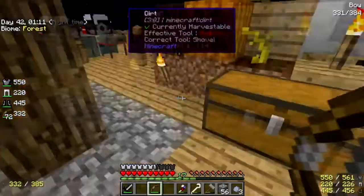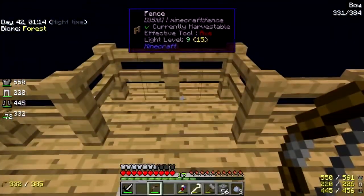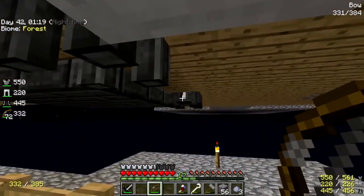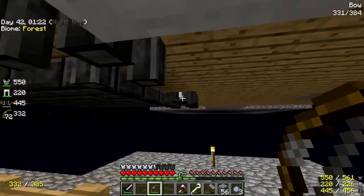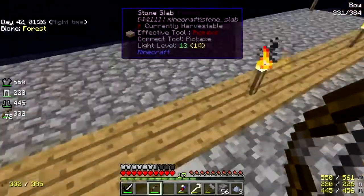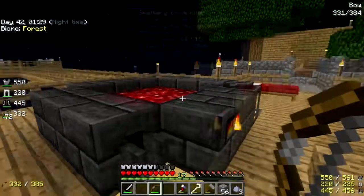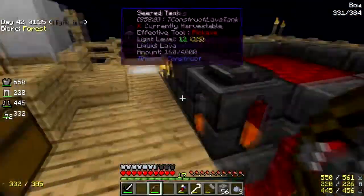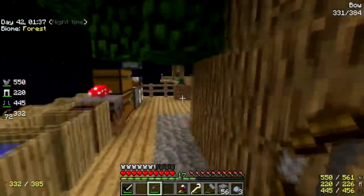Why do I have all that gunpowder on my person? Here we go — I built out an elevator so that if I accidentally put the wrong stuff in my casting table or casting basin, I can come down here, break it out, and not lose it again, like I did that one time which was really stupid.